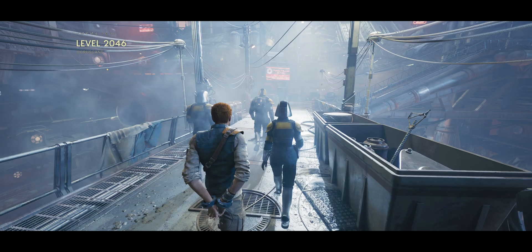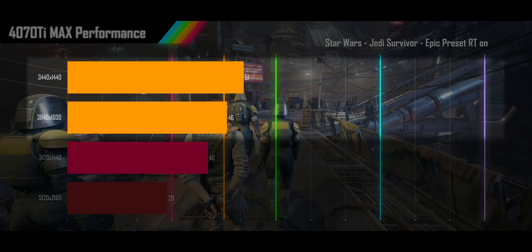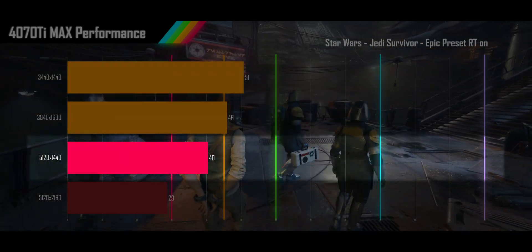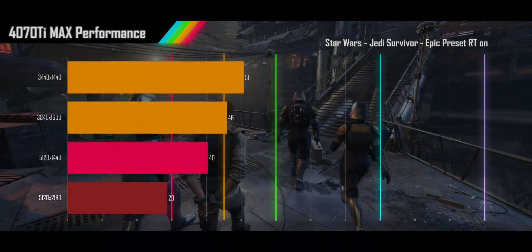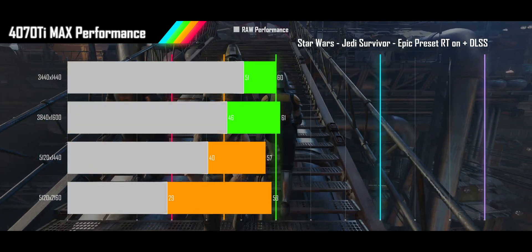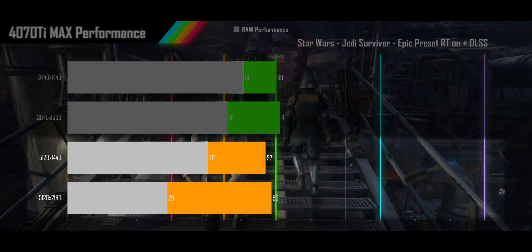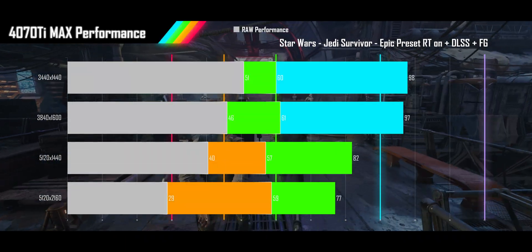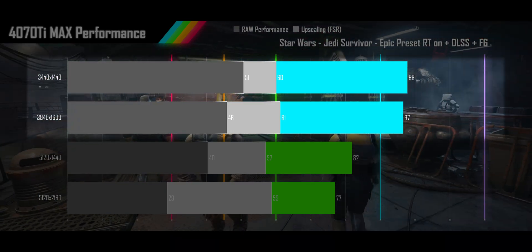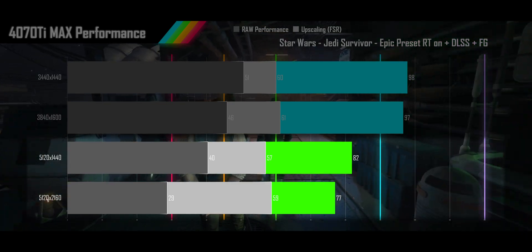Next up is Star Wars Jedi Survivor, played on its epic preset with RT on. The 4070 Ti achieves acceptable performance at 1440p and 1600p, but falls out of the desirable range for the super alt-wide and 2160p resolutions. When turning on DLSS upscaling, the 4070 Ti gets all four resolutions right around 60fps, with the two lower resolutions just above and the two higher just below. Once frame gen is turned on, we see the 1440p and 1600p alt-wides get a healthy jump hitting high refresh rates, and the higher two resolutions are in smooth refresh rate range.